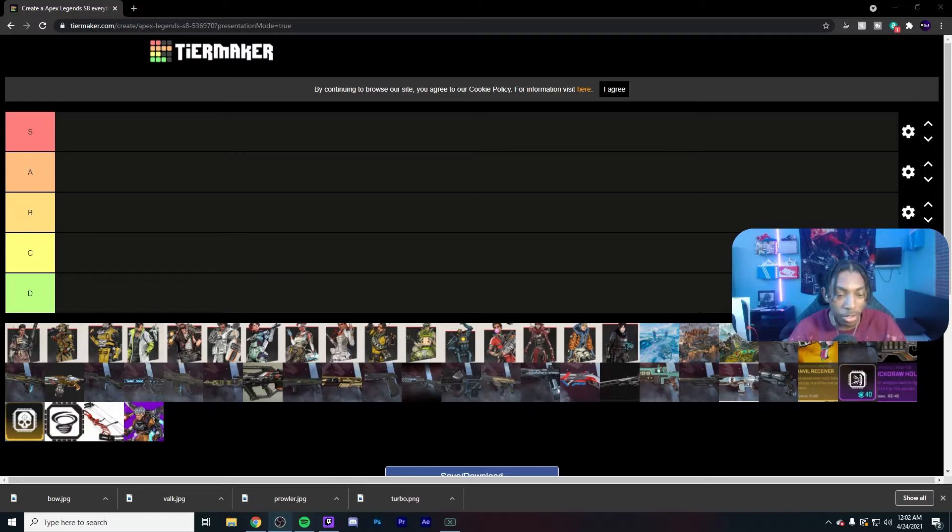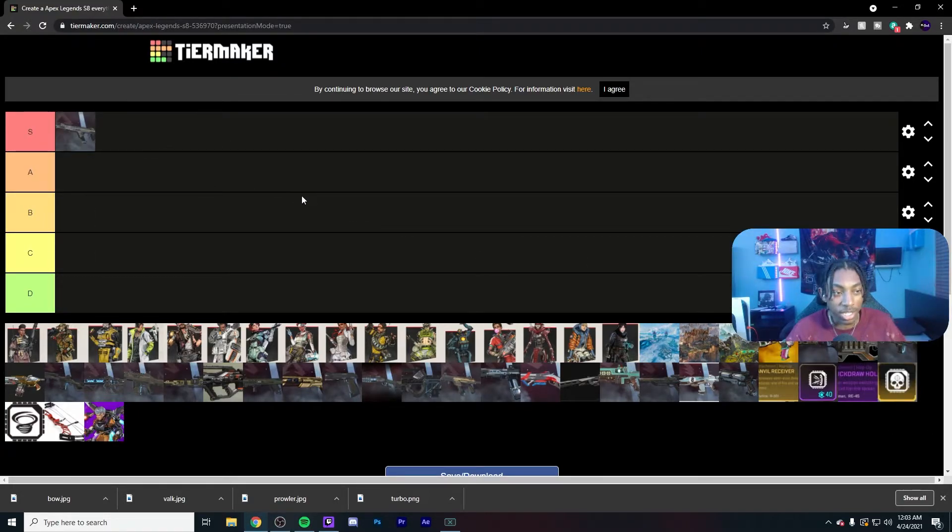So here you have the list — all the legends, all the guns, the hop-ups, and three maps. I'm thinking I'll do guns first, then legends, then maps, and then the two new things which are Valkyrie and the bow. First gun: R-301 is S tier. It's pretty much never been anything but S tier in my opinion — super consistent, high damage, and Anvil is back so it has a hop-up again.